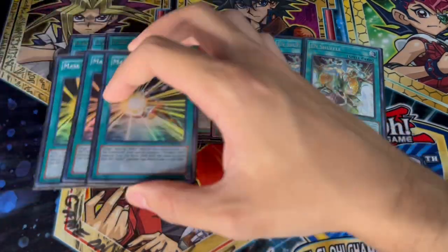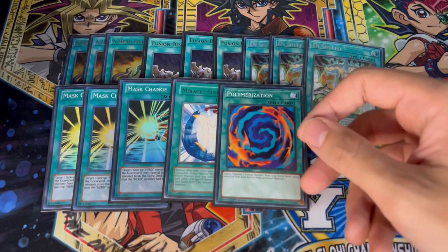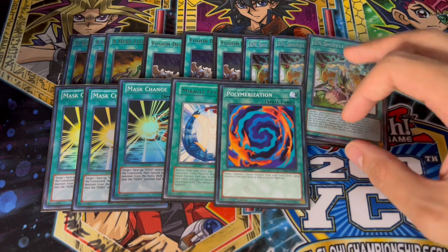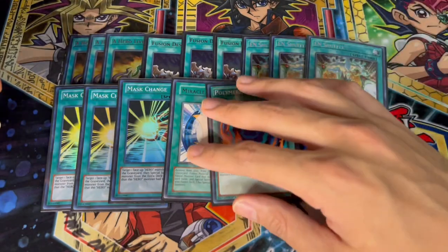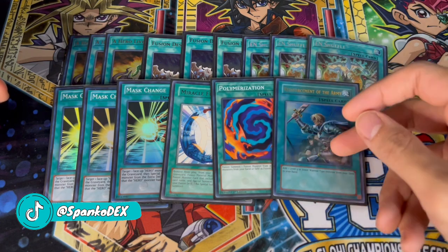We're playing three Mask Change — really important. The one Miracle Fusion as well as the one Polymerization. I've seen people try to play two Polymerization because they're scared of getting milled in the Tearlaments matchup, but I still like playing one because we have some anti-Tear stuff in the main deck. We're playing one Reinforcement of the Army as well — this card is insane, gets you into Stratos and any of your Heroes essentially, so you've got to play the one Rota.